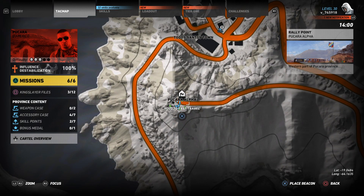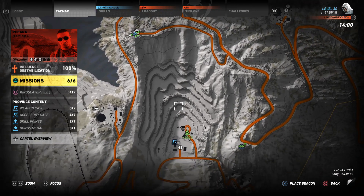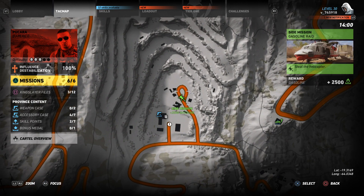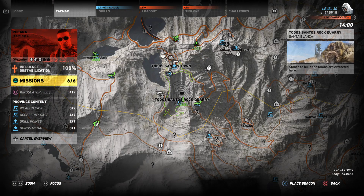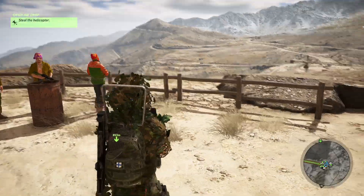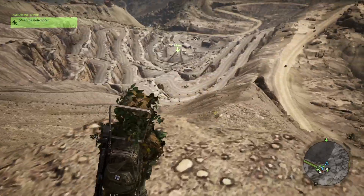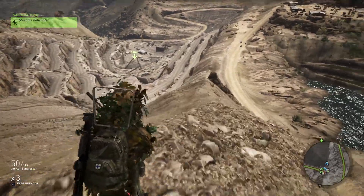We are currently located in Bukhara influence. The camp here is Bukhara Alpha, and south of that there's a giant hole called Todos Santos Rock Quarry. There's a side mission there called 'steal the helicopter' — that's where we're going. This is a very good place because it's down in the quarry, so you have some elevation and can shoot downward from an elevated position.